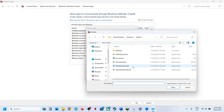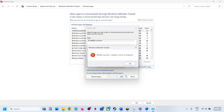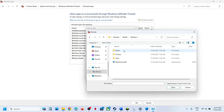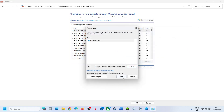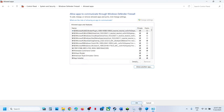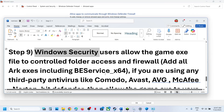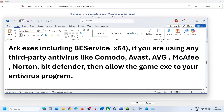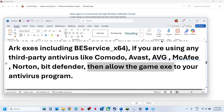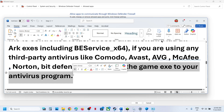Do the same thing in Control Panel for the Firewall: go to Control Panel > System and Security > Windows Defender Firewall, click Allow an App or Feature Through Windows Defender Firewall, click Change Settings, Allow Another App, click Browse, go to the game installation folder and add all exe files. If you have any third-party antivirus like Avast, Bitdefender, or McAfee, allow all the exe files there too.